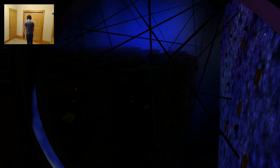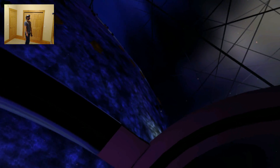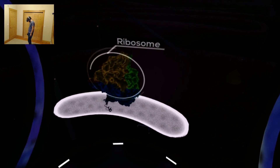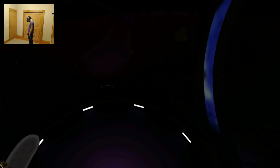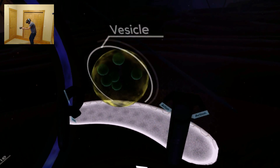We have exited the nucleus and are now floating through the cytoplasm. Surrounding the nucleus is the rough endoplasmic reticulum, or RER — a maze-like structure made of flattened membrane. Studded with ribosomes, the RER maintains a vital role in protein synthesis. Ribosomes link together amino acids following the instructions received from the RNA. The protein is then transported in a vesicle made from a portion of the RER's membrane.